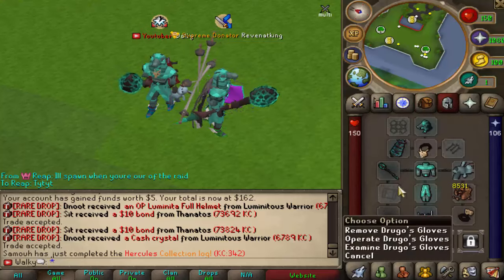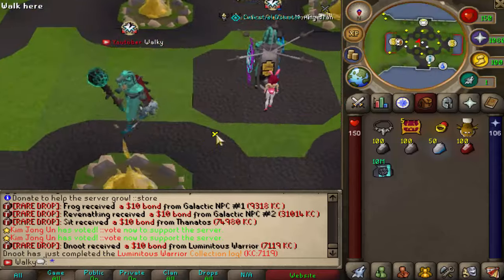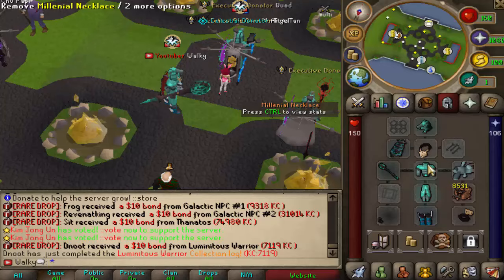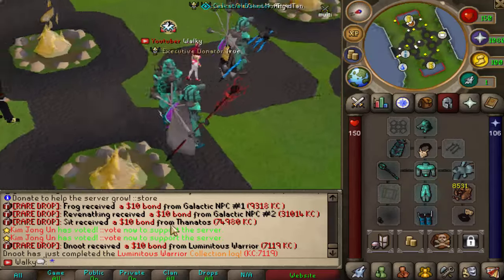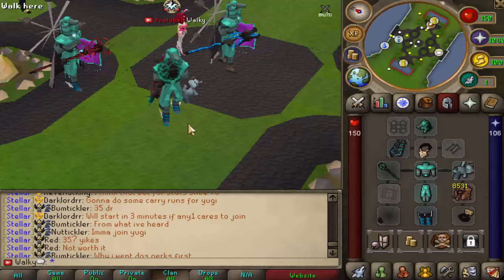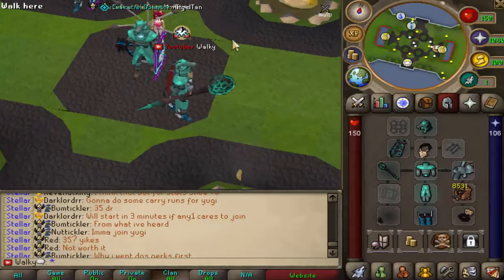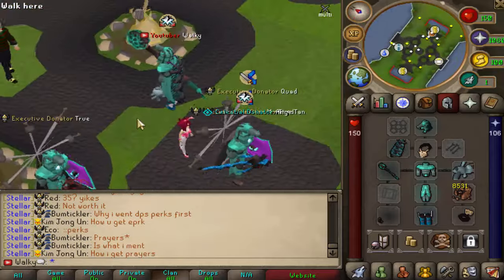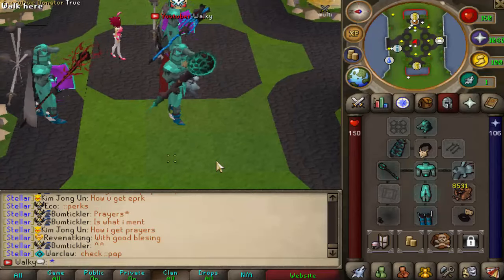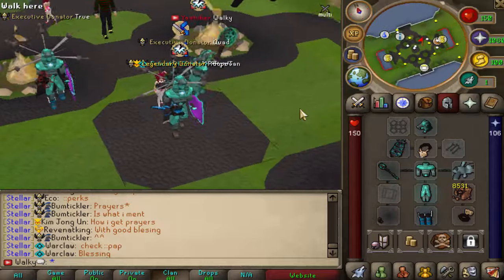Wrapping up this video for Stellar SPS. Raid one has been unlocked, which is very exciting. We need to get our next upgrades now. Let me know in the comments if you know the drop rate for the Yugi pieces — great to see how many people are already doing these raids. If you're new and just unlocked it, join these raids now as it's the best time to get Yugi pieces before Raid 2. Join using the links below with follow code 'Walkers', and don't forget to enter the giveaway by liking, commenting your name, and subscribing.